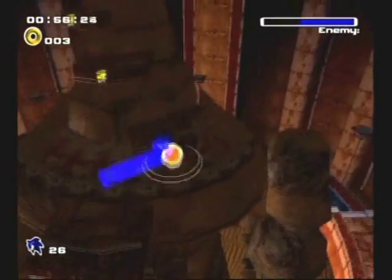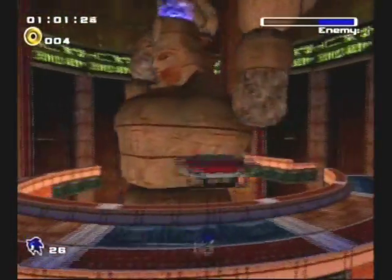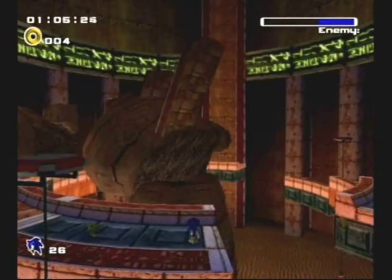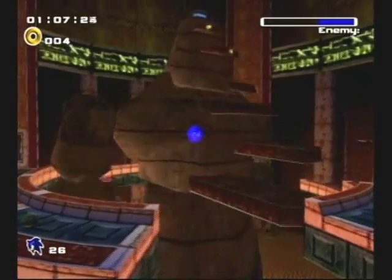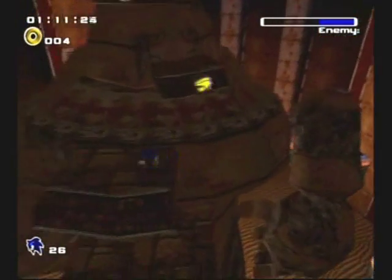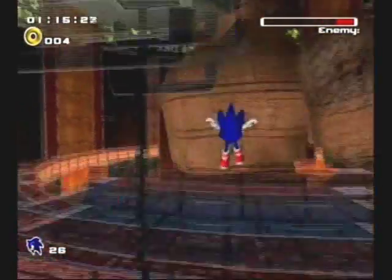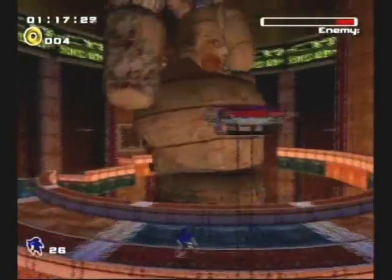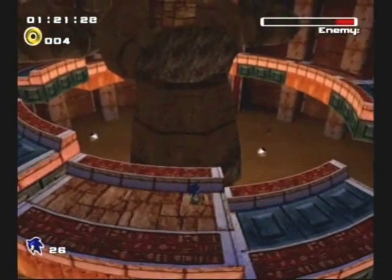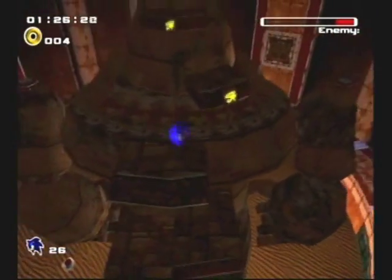As for attacks, he has this thing where he spins his arms around. Because all the platforms are not on the same level, you can't hide from those arms on a lower platform. He might do a big slam attack that all you have to do is get out of the way — it's not that bad. There's quicksand at the bottom, but Sonic isn't in a mech, so if you fall into the quicksand, you can repeatedly jump back up the platforms. You won't die if you immediately touch the quicksand, so don't worry if you fall accidentally.